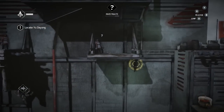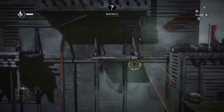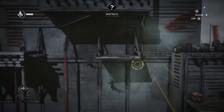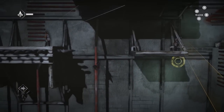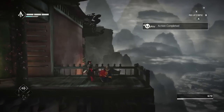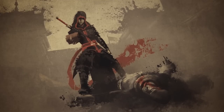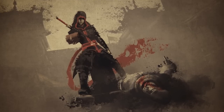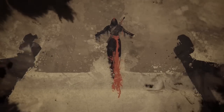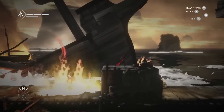In short, Assassin's Creed Chronicles is exactly what you'd expect a 2D Assassin's Creed to be, with the series' stealth, platforming, and combat all surviving the loss of half a dimension more or less intact. It brings to mind the excellent Mark of the Ninja or a stealthier Shadow Complex, but still retains the dubious history and gleefully epic story of a full Assassin's Creed game, as well as the satisfying end-of-level assassinations complete with well-earned gloating.